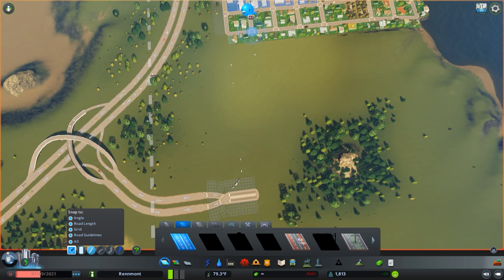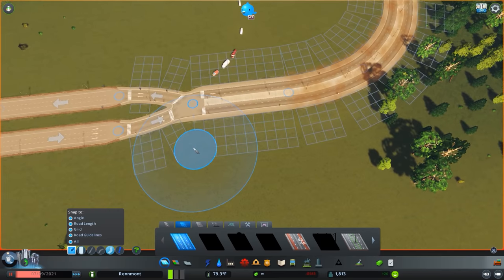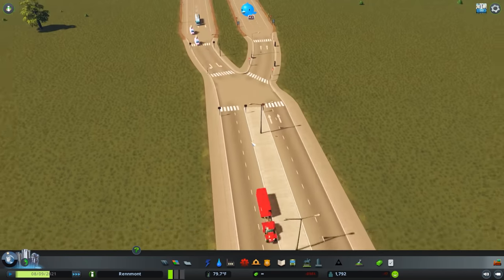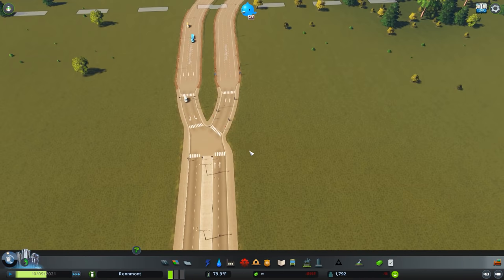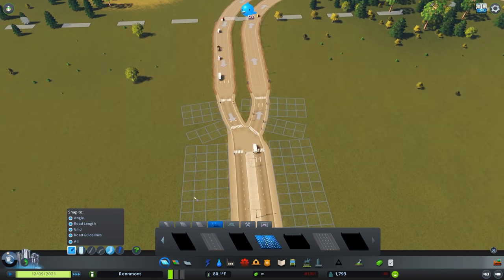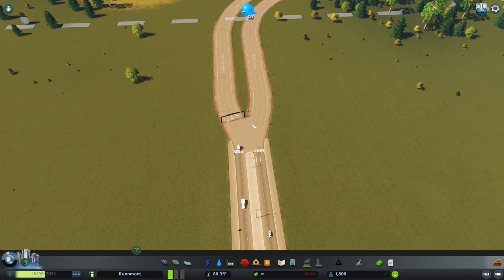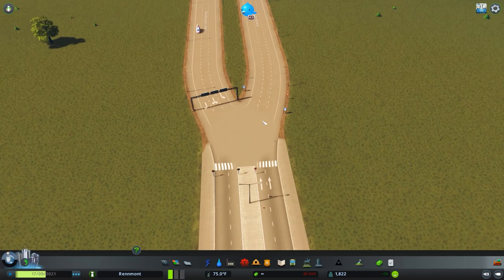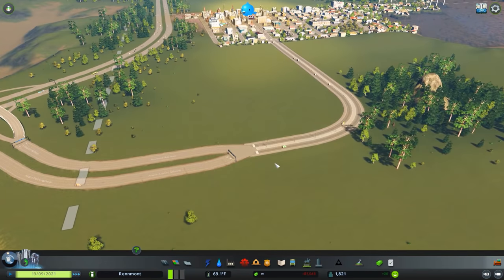One thing to be aware of with this particular design is you can get some weird looping. It will function for you but it's not perfect. A way to remedy this is to actually extend the highway — then you only have that outside lane which doesn't have anywhere to go anyway. The center lane will do that, but people won't use it that way, and you'll see that this again functions incredibly well.